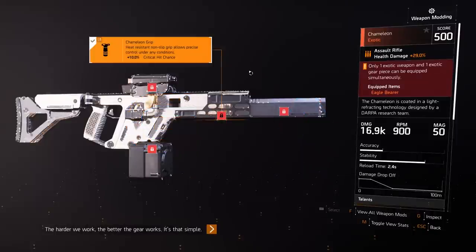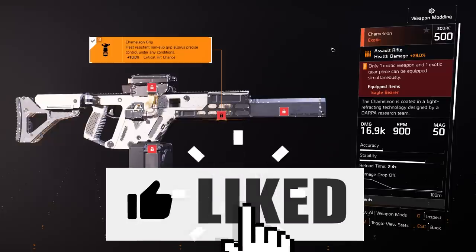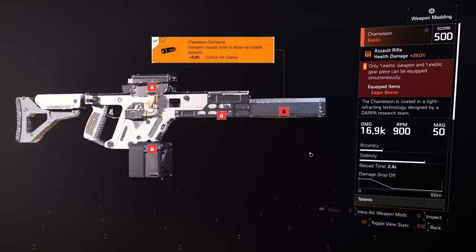Alright, what's going on guys, Willis here. We're back with another Division 2 video — a pretty cool one for you guys. Today we're going to be showing you how to get the Chameleon. We're going to be taking a look at all of the perks, how much damage it does, and basically the cool effect that it has. If you guys enjoy this video be sure to leave a like, and if you're new to the channel consider subscribing. I pretty much post loot-shooter videos — not just Division 2, we do Destiny, Borderlands, and any other game that comes out with loot and guns.